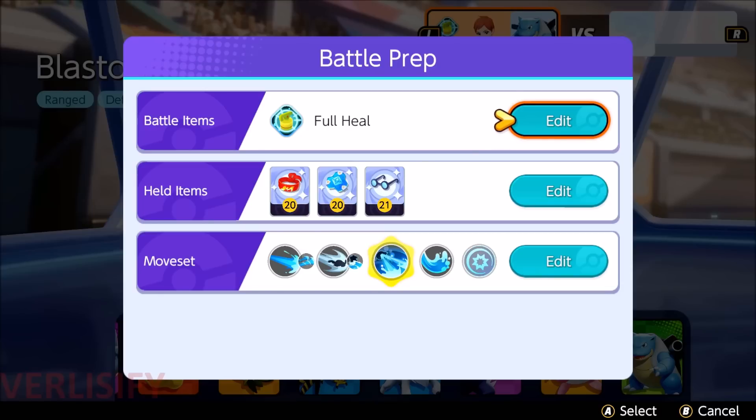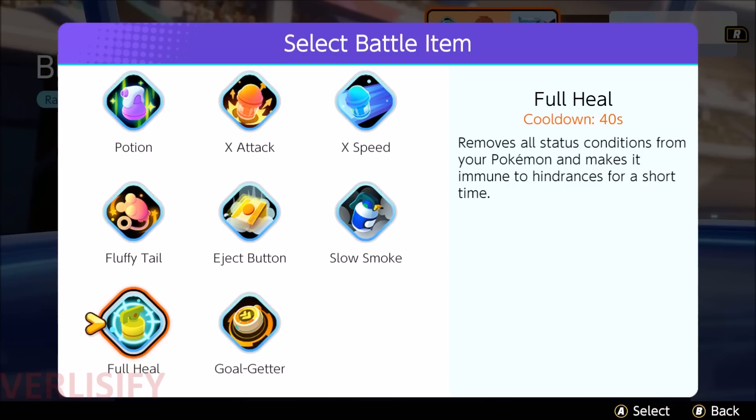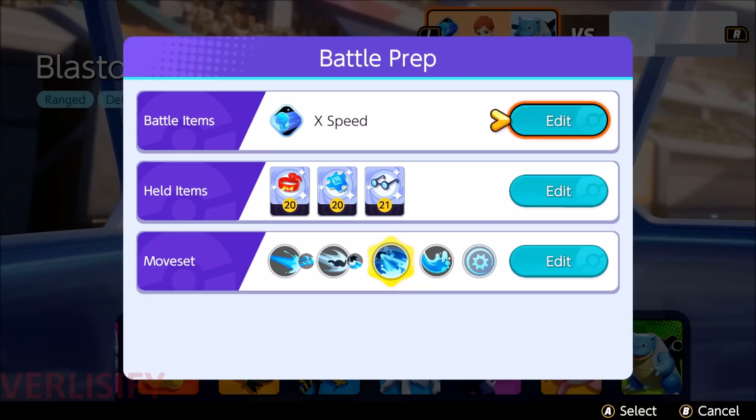Full Heal is also really helpful in the early game since it allows you to escape ganks and escape things like Alolan Ninetales or weird situations. You use Full Heal, Dreadnought tries to knock everyone up, you're not knocked up, you use abilities, you secure Dreadnought. There are some weird situations where Full Heal actually works out. X Speed is also pretty cool because you go into Rapid Spin and then just chase people down and do absurd, disgusting amounts of damage.